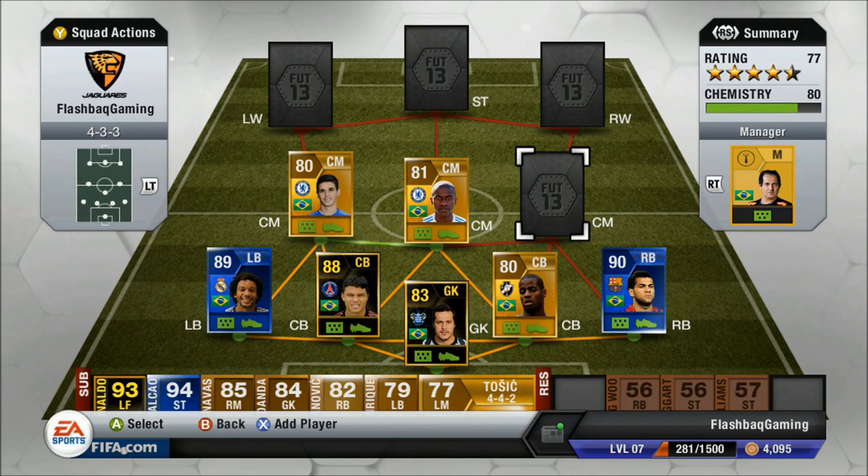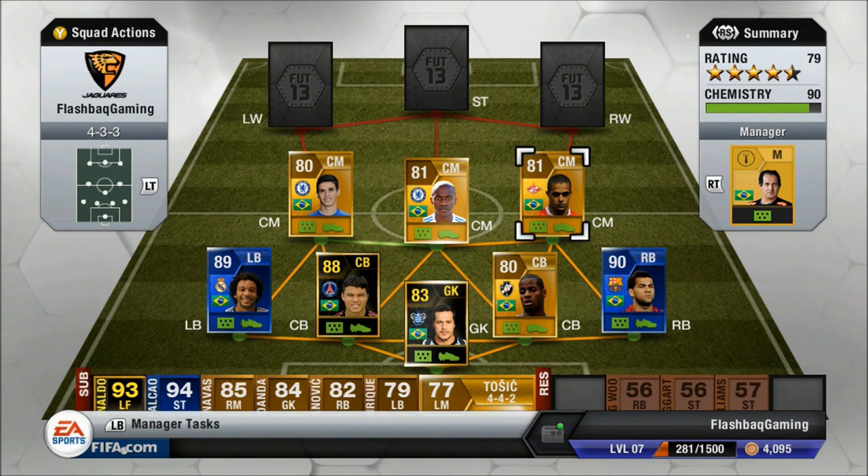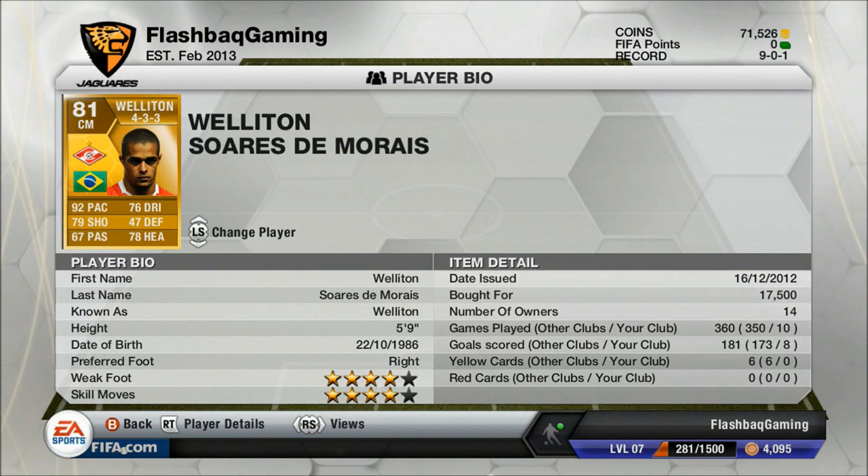Wellington is in fact a striker as you may know, but I've picked him in midfield because of a Russian league link, and also because he has been played in that position. I bought him in center mid for about 17,500, which is pretty expensive for Wellington, but he is really good in that role.